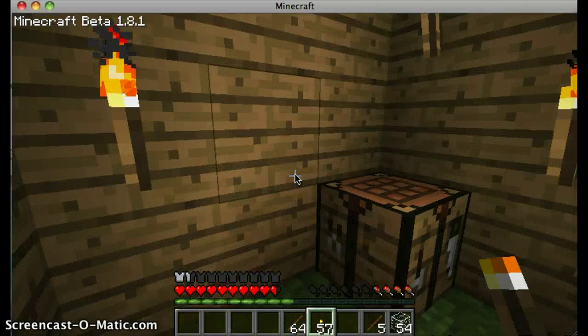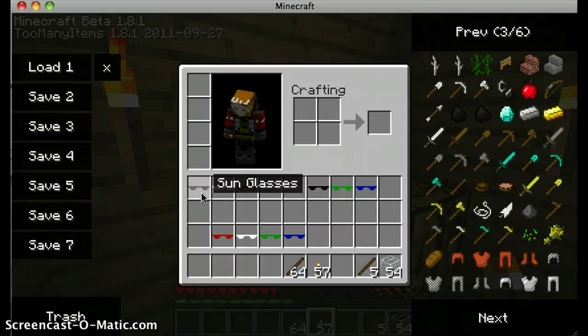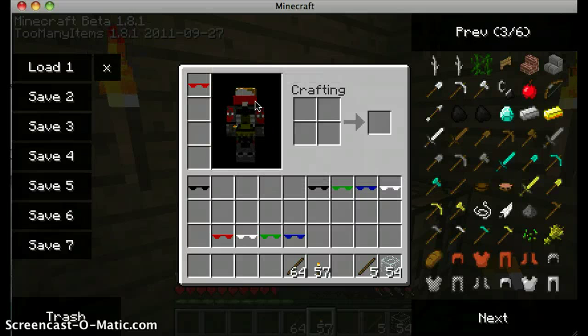I don't really have much of a mouth since I'm Emilio. Emilio. Here are our blue sunglasses. Here are our white sunglasses. Oh yeah. You can look like a boss in this, especially in 1.9, because you can see the front if you press F5 twice. That's red.